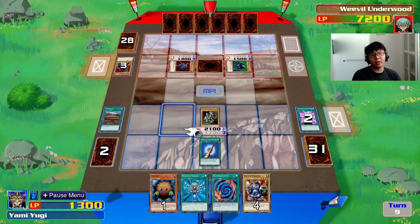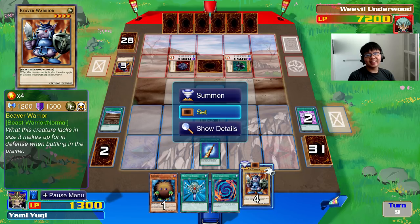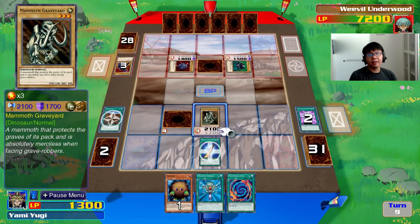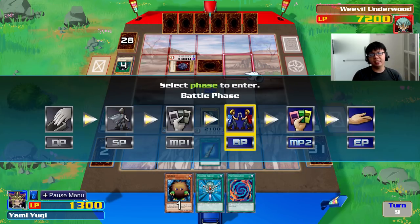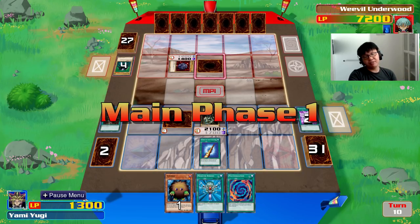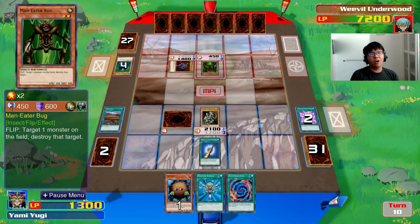Beaver Warrior's going to suck — I don't get a Beast Warrior boost here. I'll just put this as extra protection. This deck is terrible. I think it's safe to destroy the monsters on his side first, because for him to get Great Moth, the Larva or Pupa needs to be face-up. If it's face-down, it's not going to grow up, so to speak.